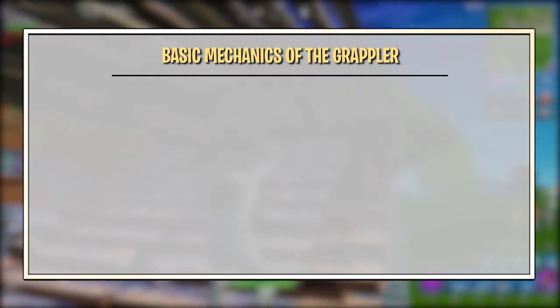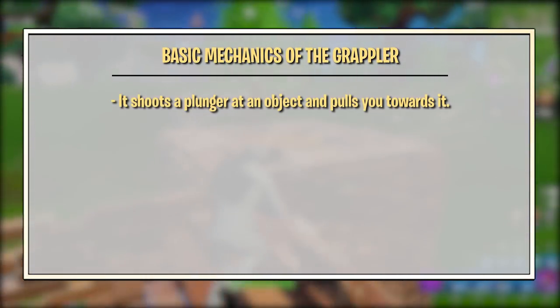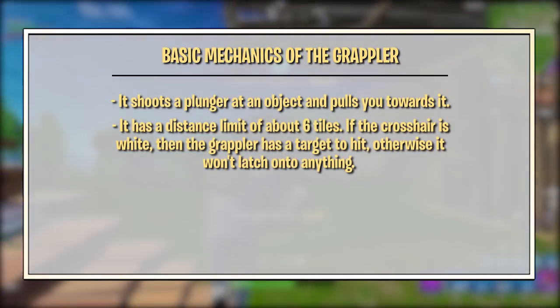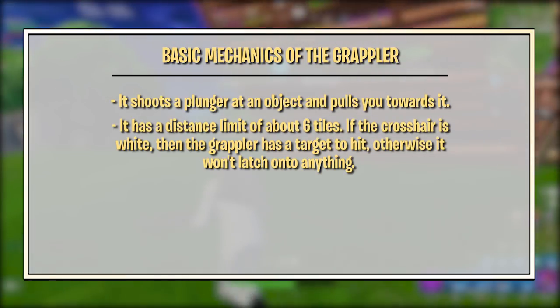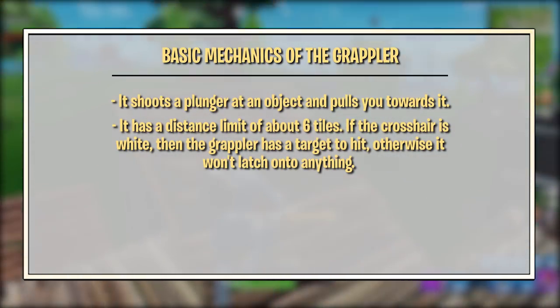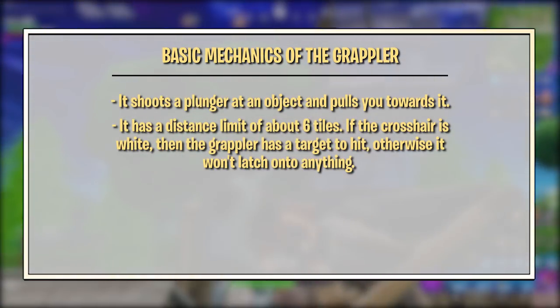The basic mechanics of the Grappler are simple. It shoots a plunger at an object and pulls you towards it. It has a distance limit of about 6 tiles. If the crosshair is white, then the Grappler has a target to hit; otherwise, it won't latch onto anything. Note that it doesn't consume ammo if you don't hit anything with your Grappler.